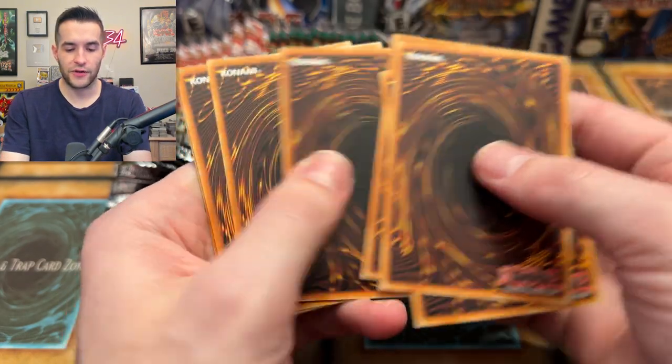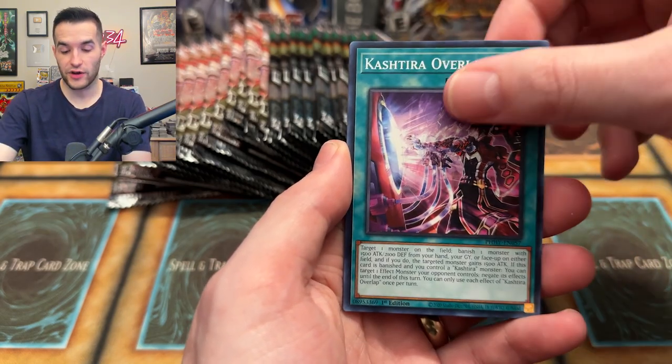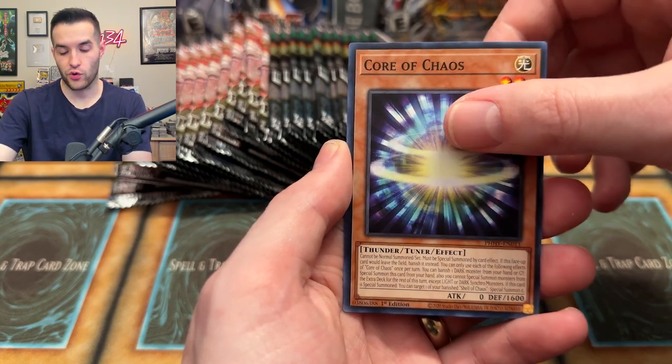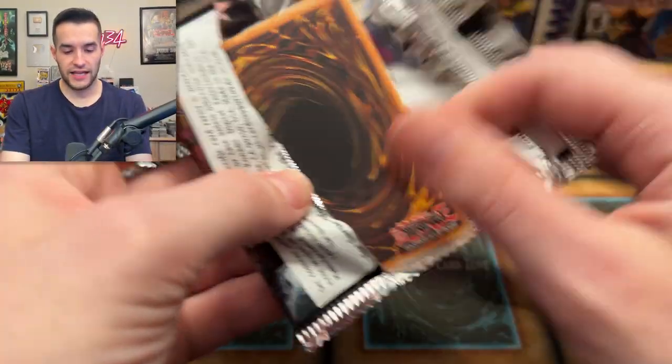Spellbook of Judgment's back, though I heard it wasn't that great anymore. It used to be broken and now it's not as good. I never actually played it - as you can tell I'm saying 'I heard.' Diabolantis, Core of Chaos, and Dogmatika Matrix - so Triple Tactics Thrust is a pretty nice card that's kind of changed everything here. Let's see if Maze can make a comeback.